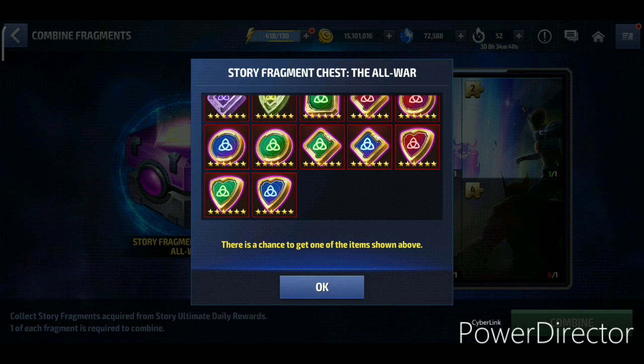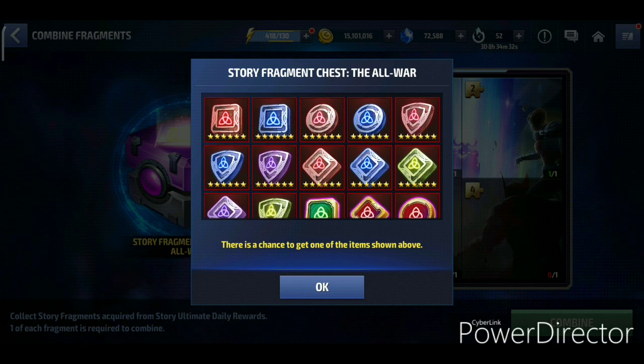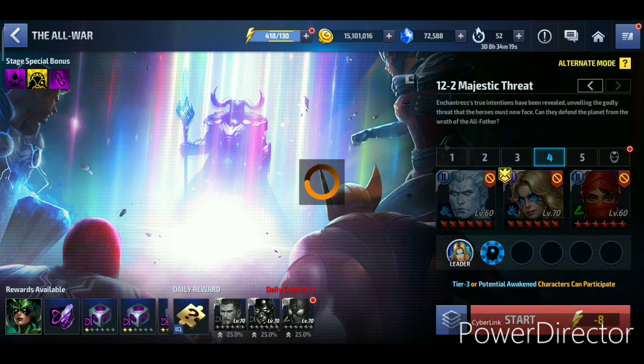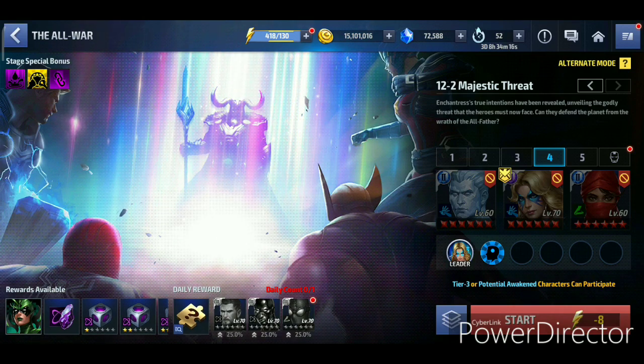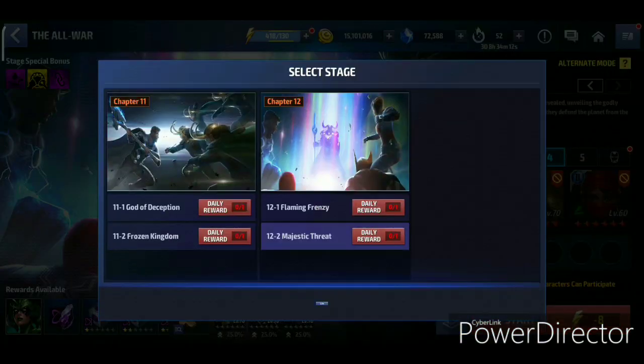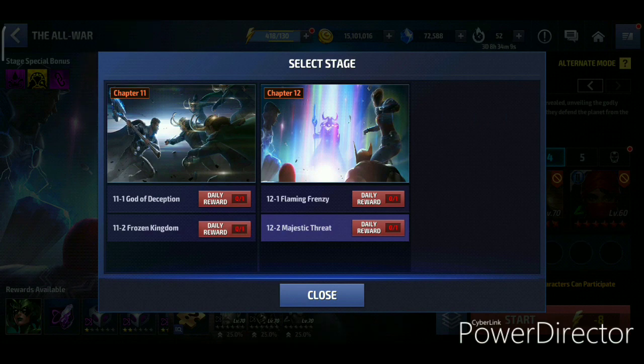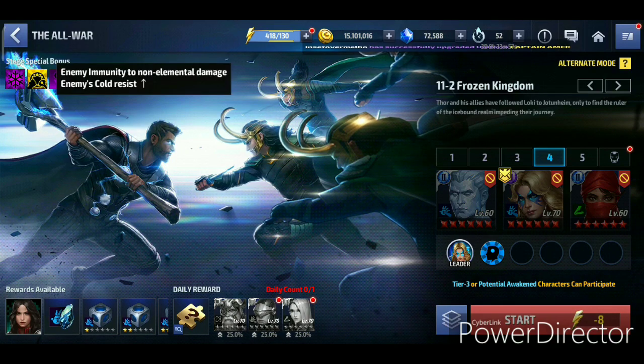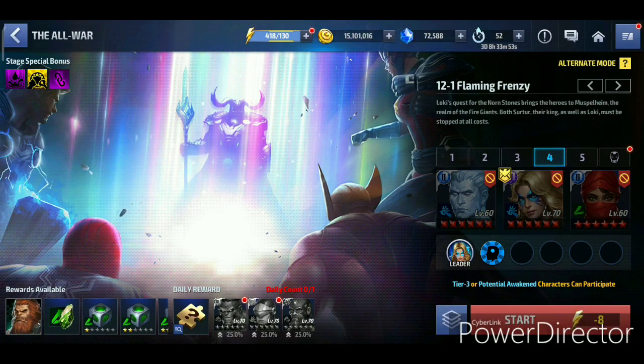Apart from World War Ultimate, you now have another way to get Odin's Blessing completely for free. If you have all the Tier 3 characters, you can potentially get one chest per day, though each stage costs 8 energy. One thing to note is to use elemental attackers, since every stage has cold and/or fire resist increases and energy immunity to non-elemental damage.